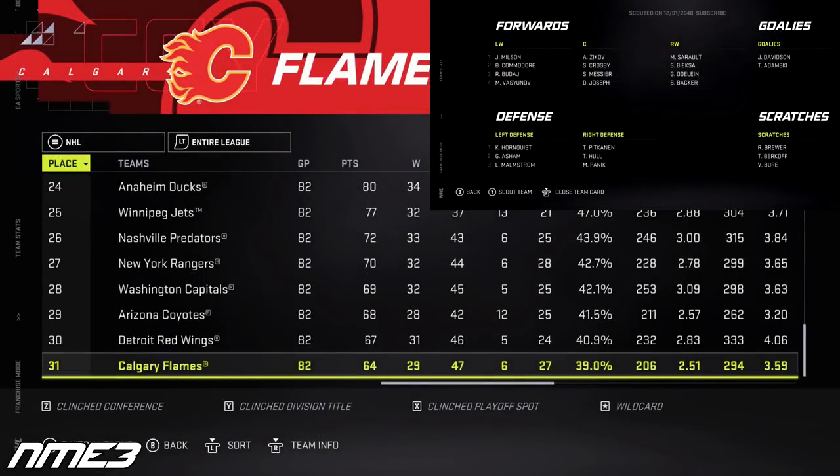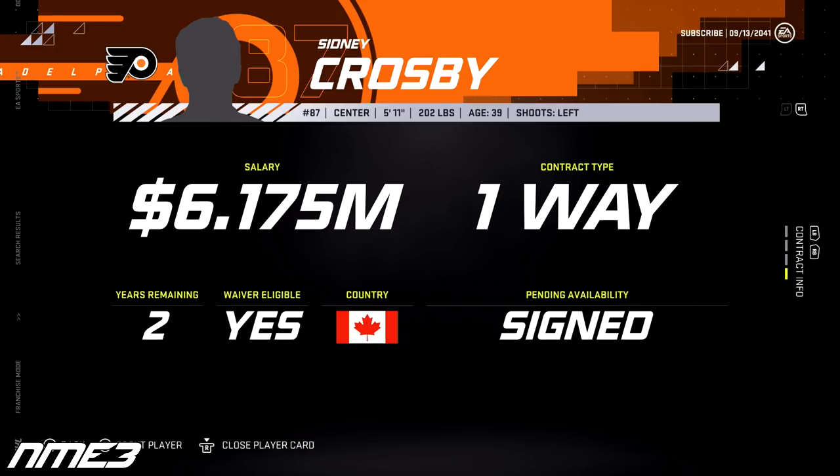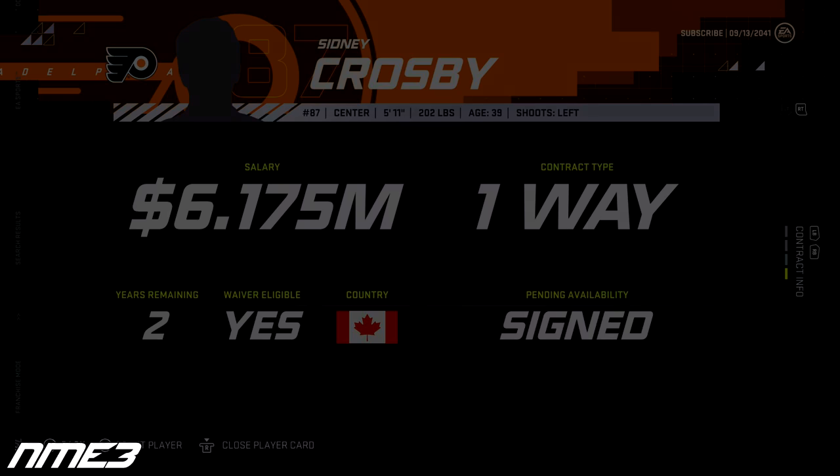After making some solid progress, the Flames followed up by being the worst team in the NHL once again. This sim has to be cursed. Crosby in hopefully his last year of the sim had 27 goals and 38 assists for 65 points and dropped to an 82 overall. In the offseason he decides he's not done and signs with the Flyers on a two-year deal worth 12.2 million dollars per year. At least it's not with Calgary.